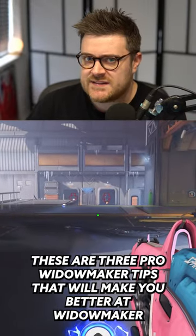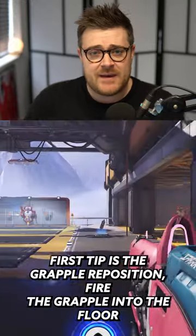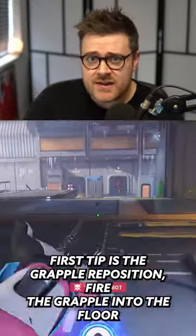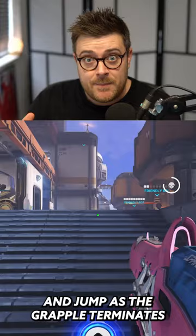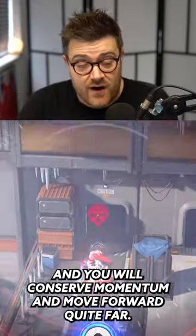These are three pro Widowmaker tips that will make you better at Widowmaker in Overwatch 2. The first tip is the grapple reposition. Fire the grapple into the floor and jump as the grapple terminates and you will conserve momentum and move forward quite far.